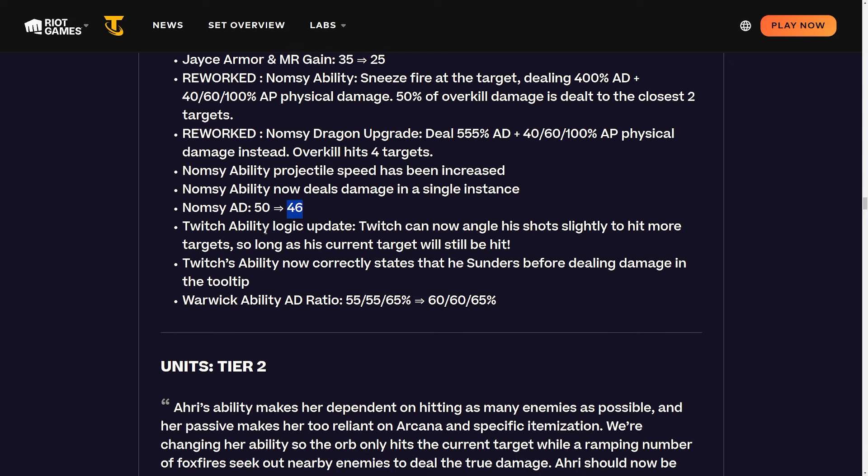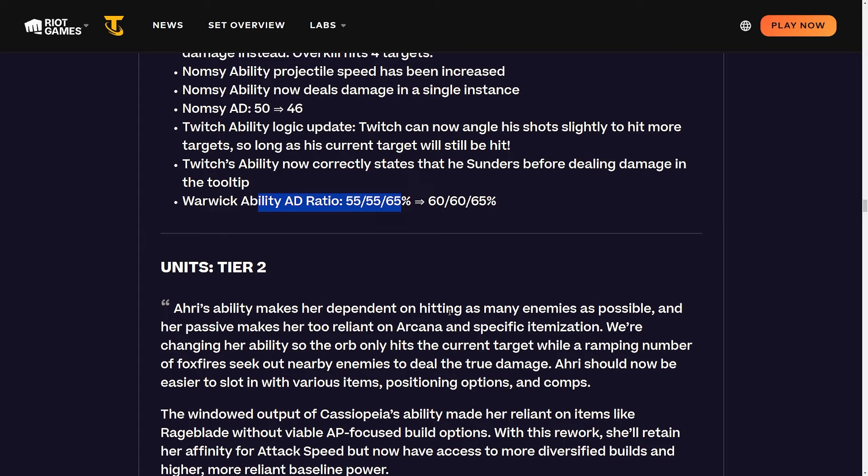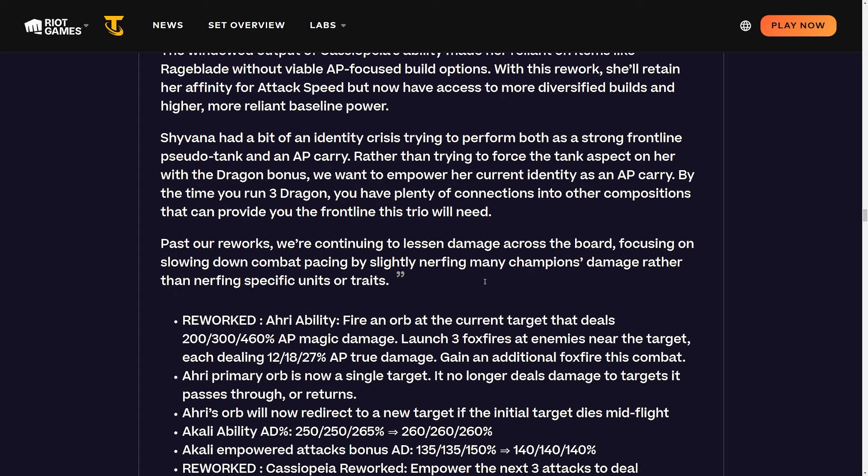Twitch's ability logic is updated - he can now angle his shot slightly to hit more targets as long as his current target will still be hit. Twitch's ability now correctly states that he sunders before dealing damage in the tooltip. Warwick's ability AD ratio is being buffed at one and two star - fair enough, he's by far the worst vanguard unit unless he's three-star with specific items.